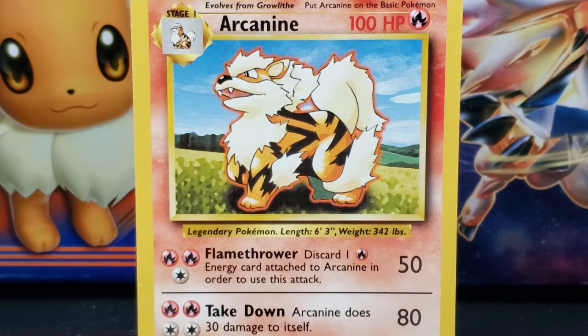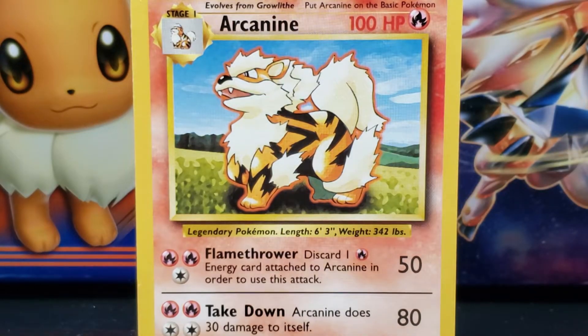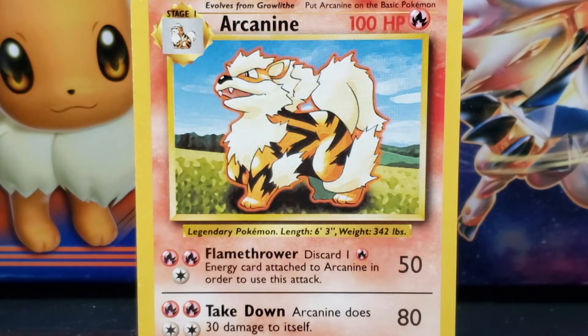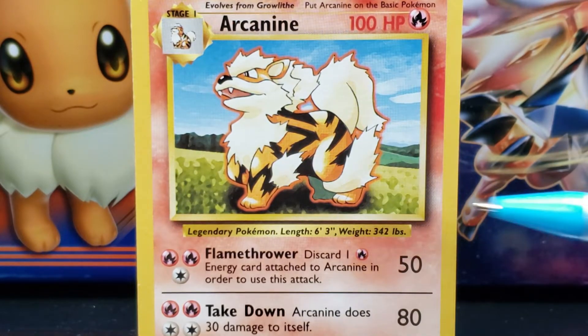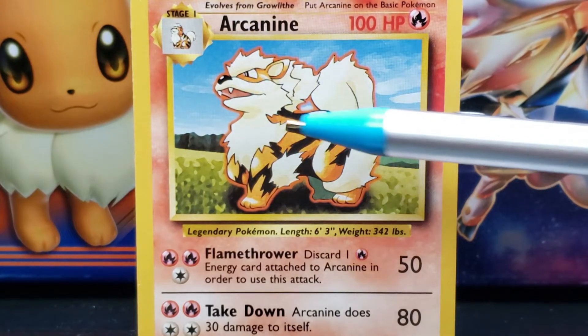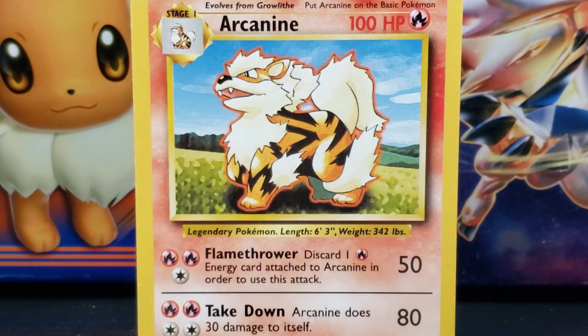Surrounding Arcanine is a thin orange aura. In the illustration, Arcanine is standing on a green and yellow grassy field. In the distance along the horizon are green trees and hills. Above is a clear blue sky with white wisps of clouds scattered about, mostly on the right side of the illustration.